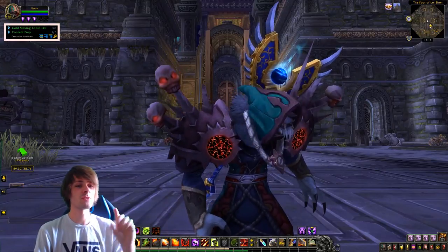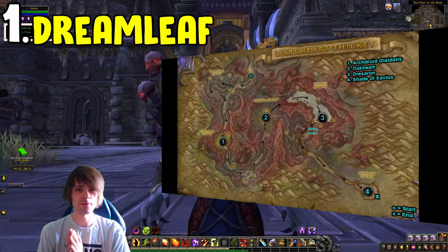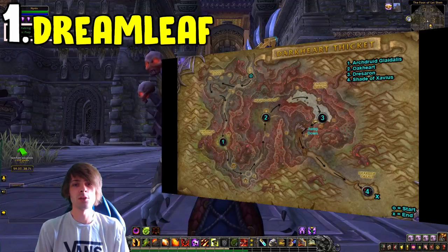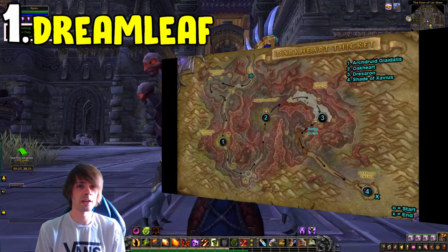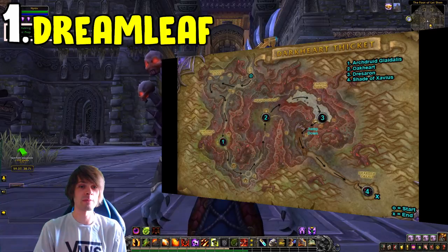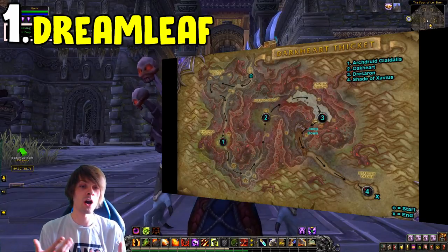Number one is the Dark Heart Thicket farm for Dream Leaf. You can complete this farm in about half an hour and get a wide variety of materials. If you run this on a druid it's a lot easier, because you can use your Dreamwalking ability to teleport out and back in, making it much faster to reset the instance than on a conventional alt.